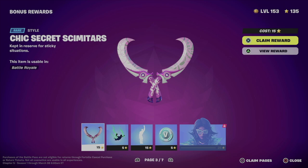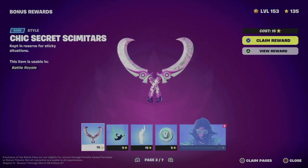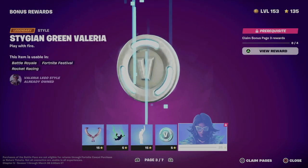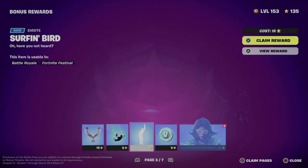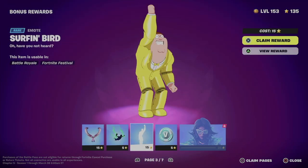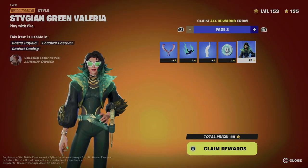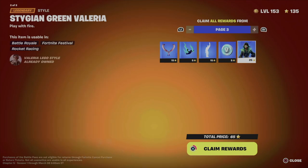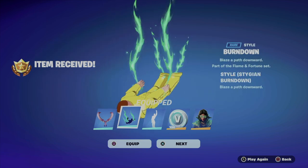Right now we're on page number three, which means we already unlocked page number two. We moved on to page number three, and you guys will see that this is locked. To unlock it you have to claim these, and then we're good to go. On the bottom right-hand side of my screen I'm going to see 'Close' and 'Claim Pages', so I'm going to select 'Claim Pages'. From here I'm going to see the entire page and just claim everything from the page.